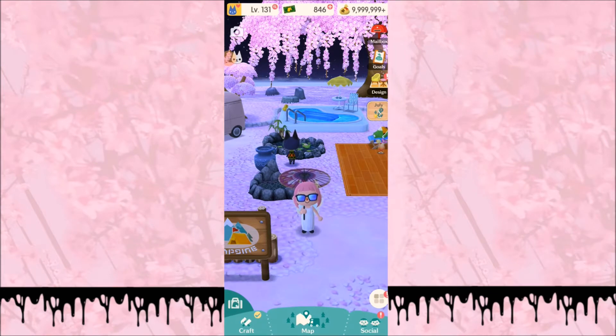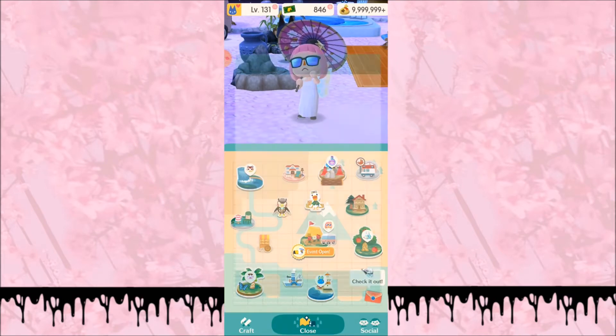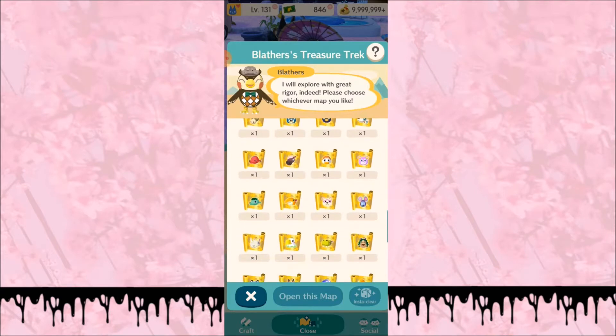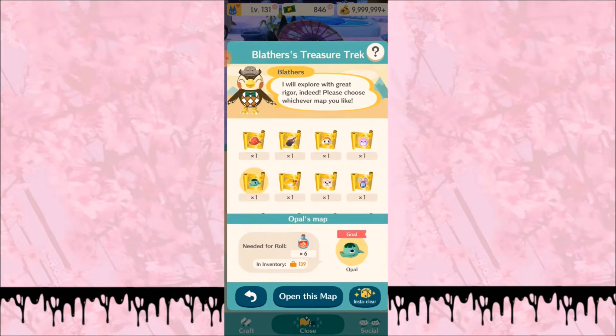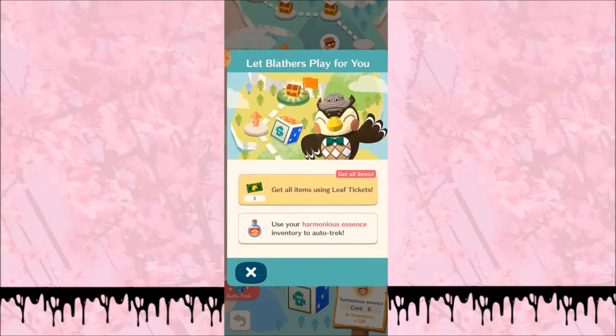Hello everyone and welcome back to my channel. In today's video I'm very happy because after a long time trying to reach Opal's Island again I finally found it and I got her map. So I'm gonna go to the maps over here, we're gonna go to bladders, and we're gonna find her over here somewhere — there she is, Opal! I love to use auto track.